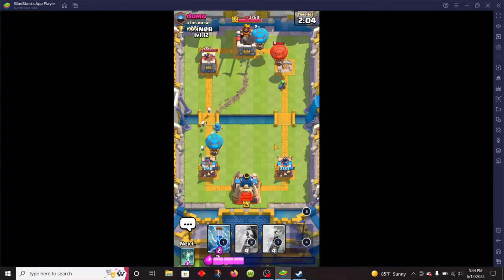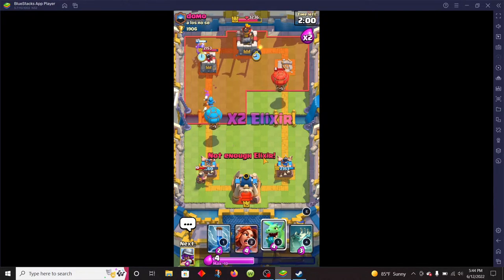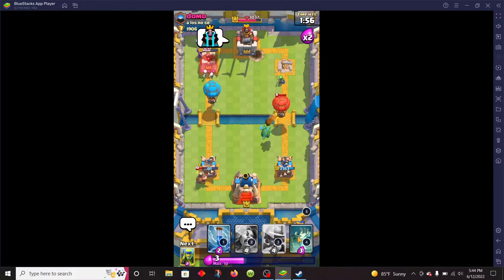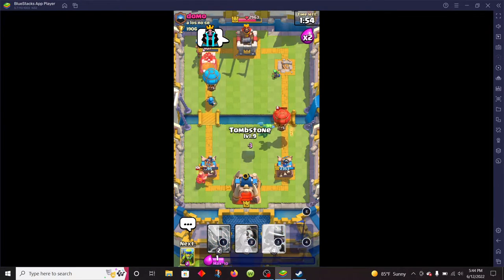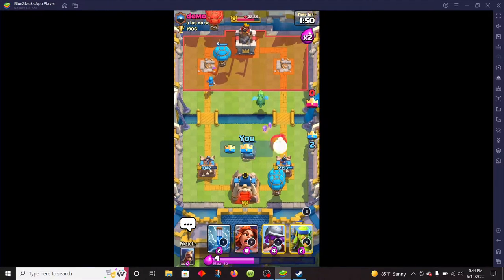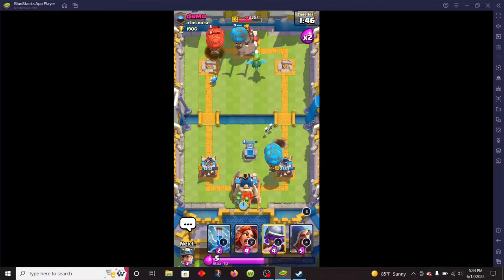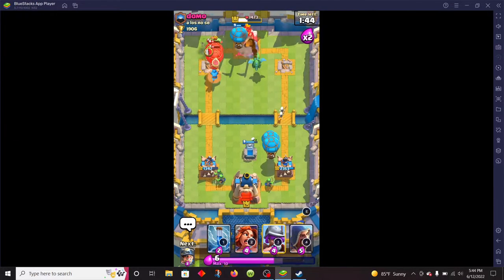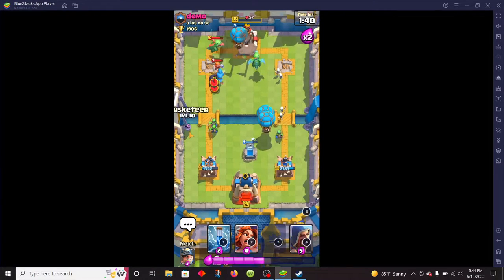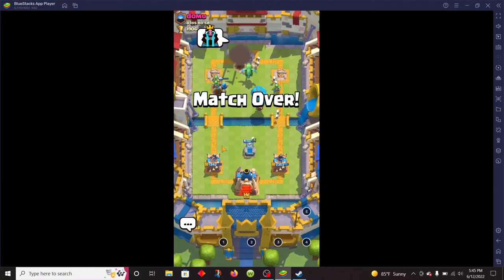First guy — we're done. Pop that guy there. Pop this dragon. I don't care about that Miner, he's minimalistic to me. We're just focusing on moving forward. Pop some Spear Goblins in the back, split them when you can — it's quite convenient. Pop something else back here to help. Easy peasy.